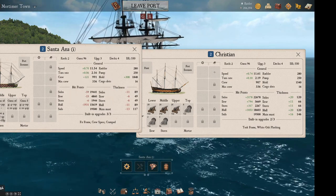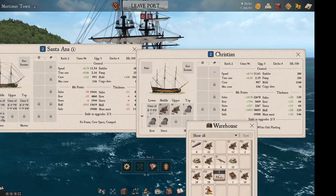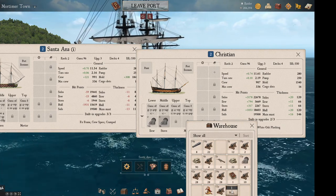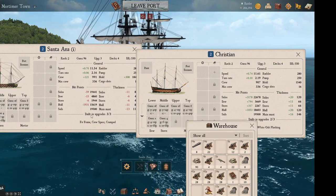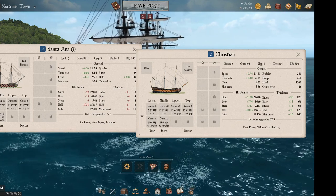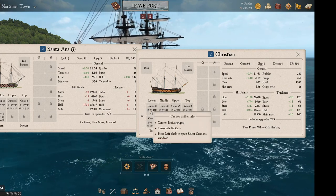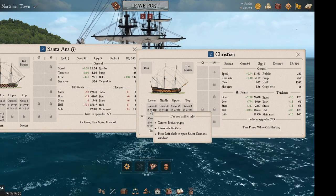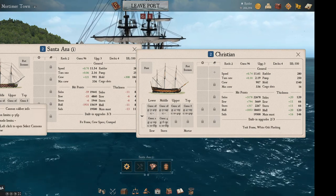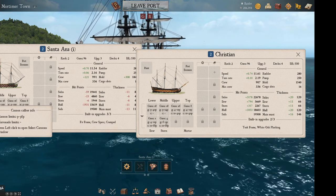Let's look at the guns. Pulling up the Christian's guns to compare. On the lower deck, the Christian is better — 42-pounder cannons, that's a pretty hefty broadside for the lower cannons. The Santa Ana doesn't get the 42-pounders; it gets the 36-pounders instead.